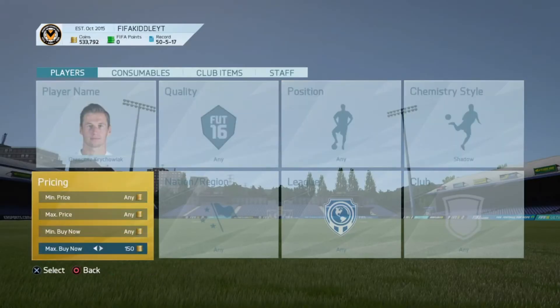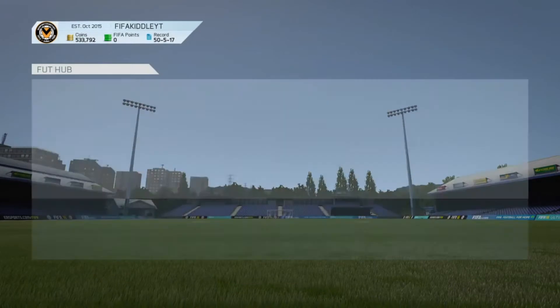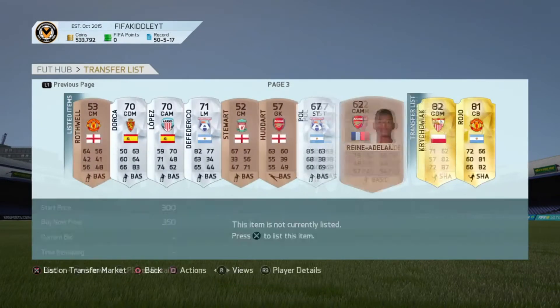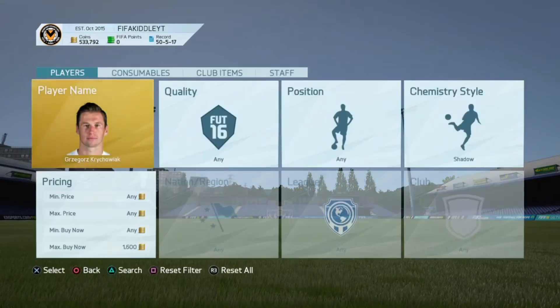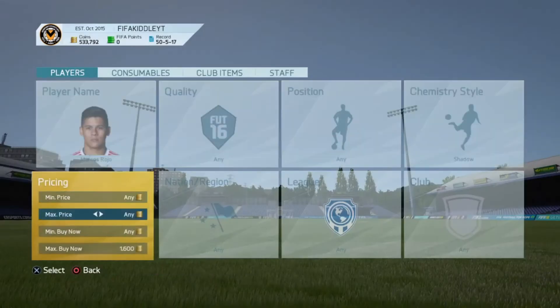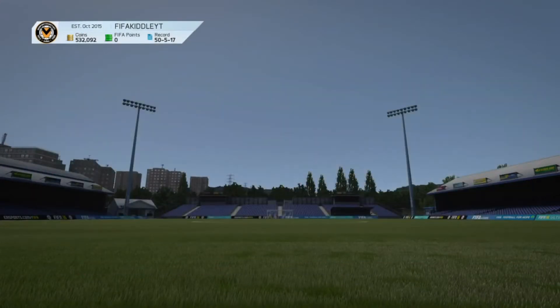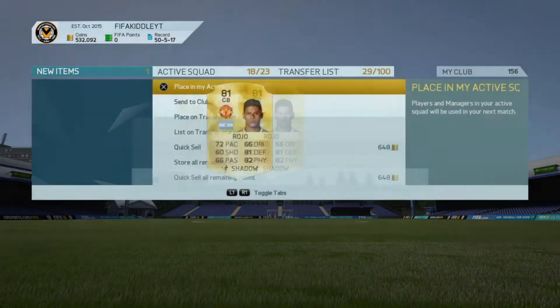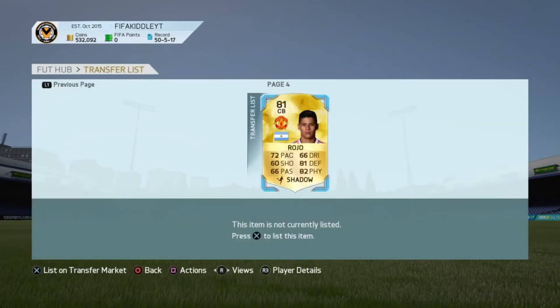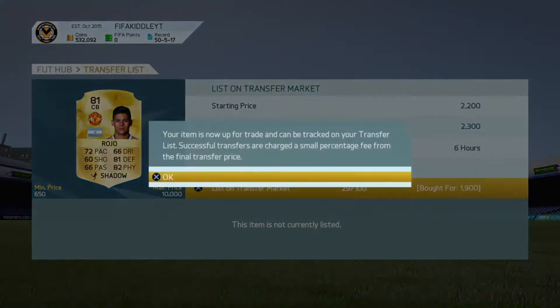That Sevilla player didn't sell for much — only around 1.4k with stats like that and a shadow chemistry style, which really surprised me. We list ours up for 1.5k. Next we get a Rojo in shadow chemistry style going for around 2.2k — we picked one up for 1.7k and listed for 2.3k, and another for 1.4k listed for 2.2k, making around 400 coins profit. Another Rojo picked up for 1.9k listed for 2.3k making around 300 coins profit.